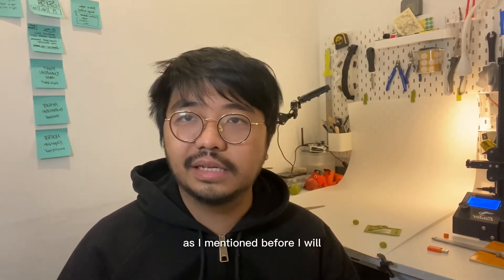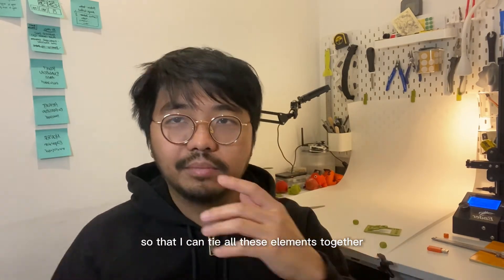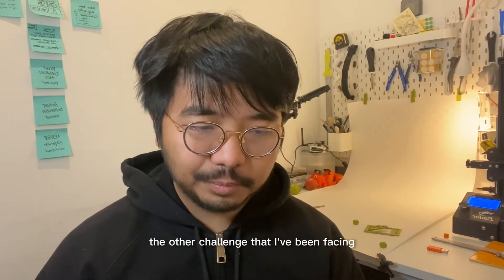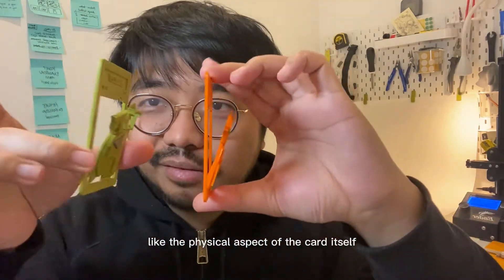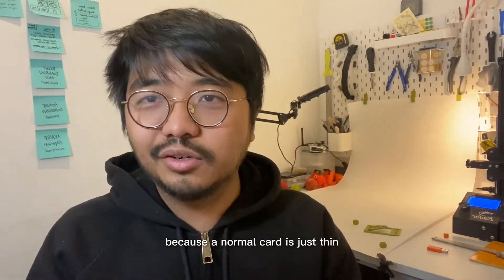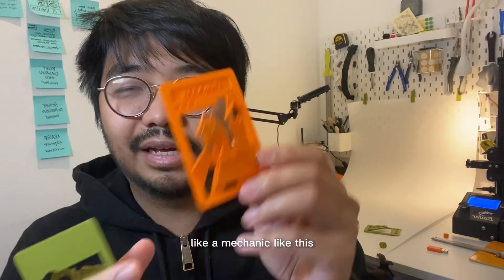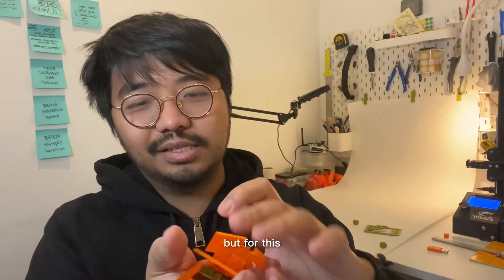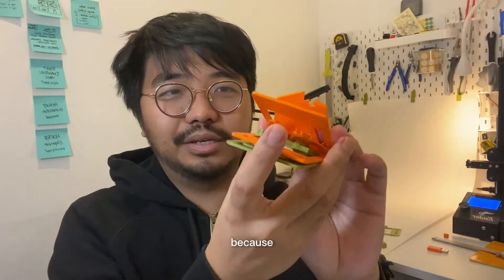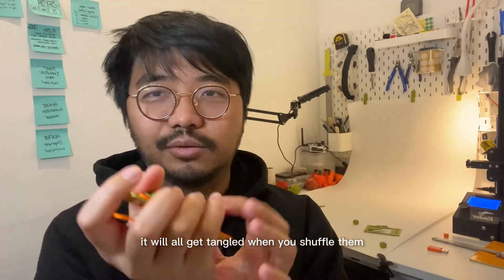After I have these three classes, I will write a simple basic rule to tie all these elements together. The other challenge I've been facing has to do with the physical design of the card itself — because a normal card is just thin and doesn't have a mechanic like this. You can basically just stack everything into a deck and shuffle them. But for this, it's going to be hard because it's all collapsing, and even if you manage to flatten them out, they will all get tangled when you shuffle them.